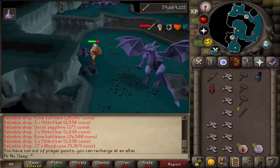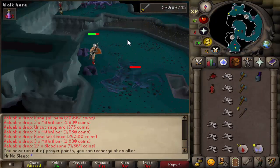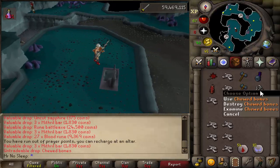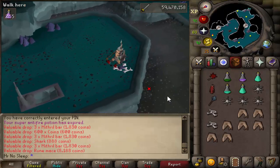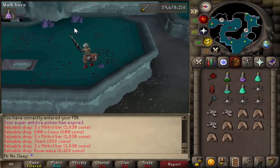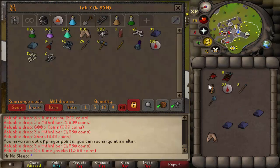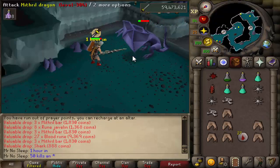The same applies to me using a dragonfire shield versus an Avernic defender — I would have been hitting much more accurately with a defender, but I was trying to tank more hits since mithril dragons do hit quite a bit. That's why every inventory I was bringing about 10 sharks and 5 karambwans. I usually get about 9 to 12 kills per inventory. I wasn't picking up all the bars, as that would mean banking more often and fewer kills per hour — so this was more of a gamble for the dragon full helm.